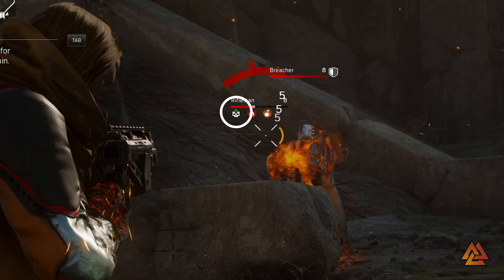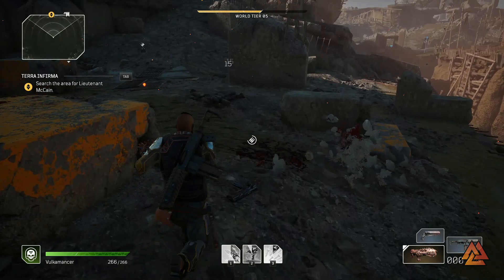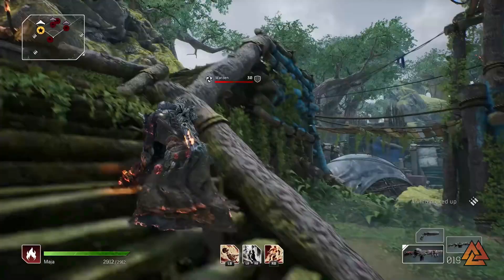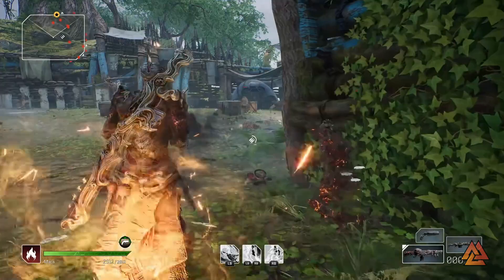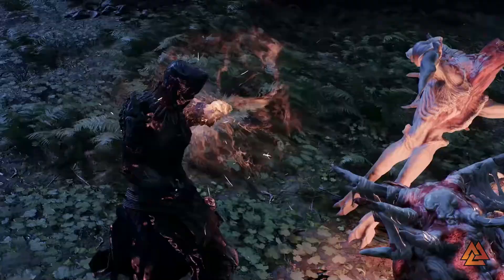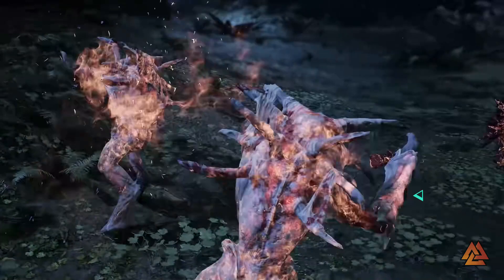Another thing to understand is how melee works in Outriders. Each class has a melee ability that will interrupt and apply a status effect to enemies. If you melee while standing still you'll hit everything in a cone in front of you; if you use it while sprinting you'll leap into the air, hit the ground, and deal damage in an area around you. The interrupt is the critical part — you can easily stagger enemies and keep them from casting skills.